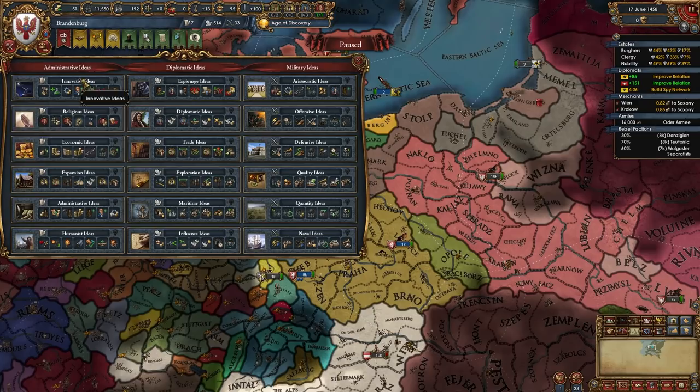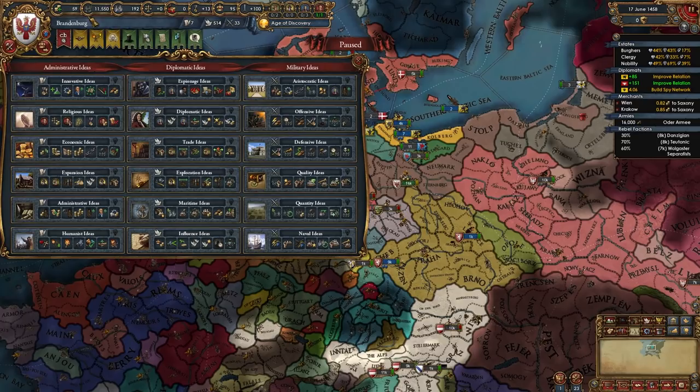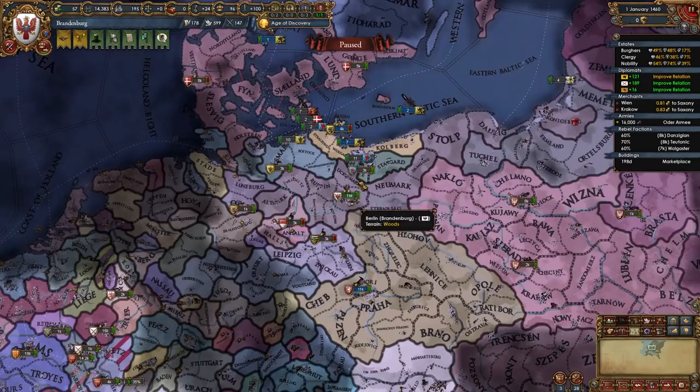Once you unlock admin tech 5 and can unlock your first idea group, I recommend going for innovative or economic ideas. These are very helpful in building up our future small but very powerful nation in an economic sense and in a play-tall sense, and they have some excellent policies that will go really well with the military idea groups we're going to pick. I'm struggling for cash a little bit right now so I'm going to take economic, but you should take either one of these two. I will of course start focusing on admin points.